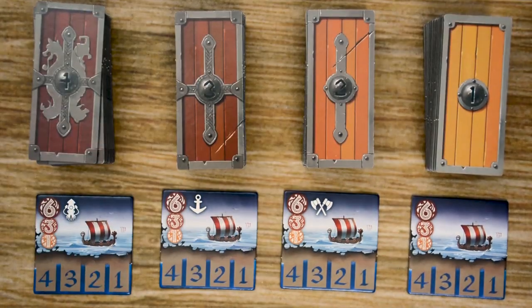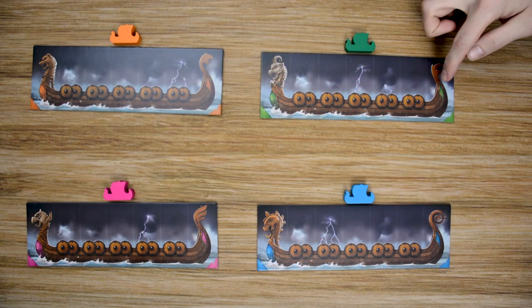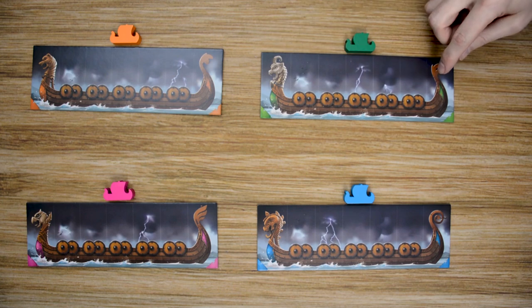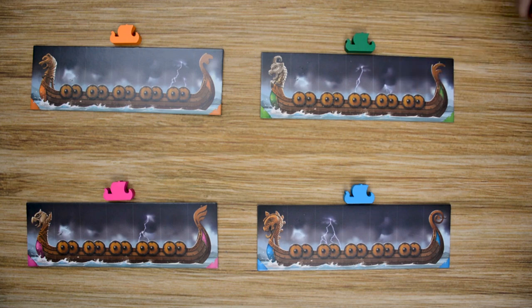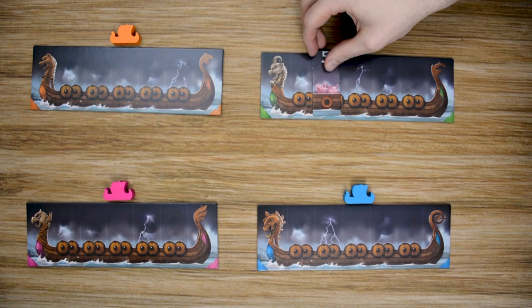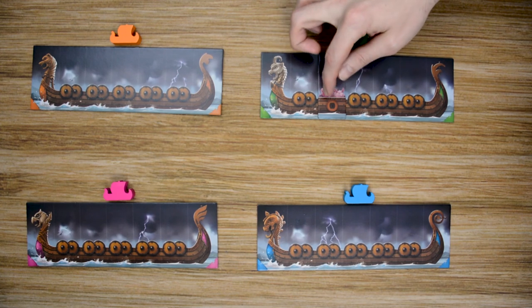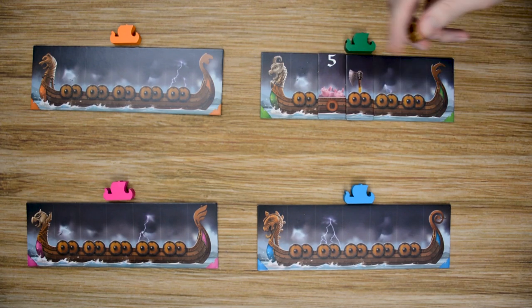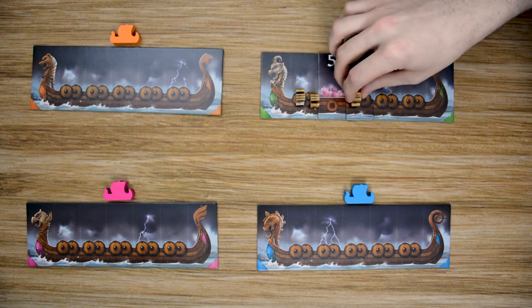The rest of the harbor tiles can be returned to the game box as you won't use them. For player setup, each player chooses a longship color and receives the longship tile and the ship that matches that color. Each player's longship has five different spaces where tiles can be placed as they collect them. These tiles will change your longship in different ways — they may take away shields or replace them. As you gain Vikings, you'll place them on each shield, filling your longship. If your longship is completely filled and you receive Vikings, those Vikings go back to the supply.